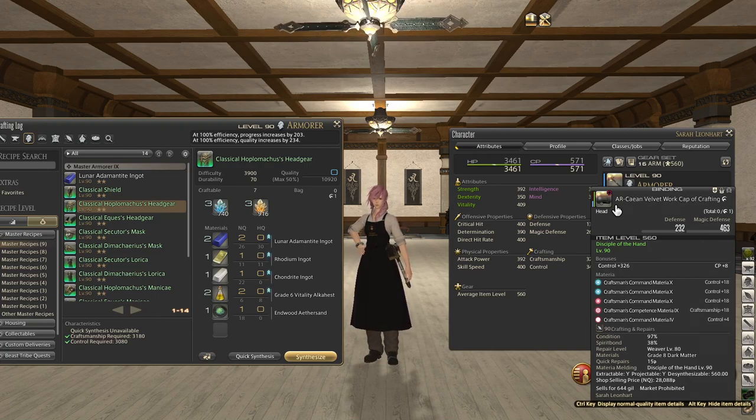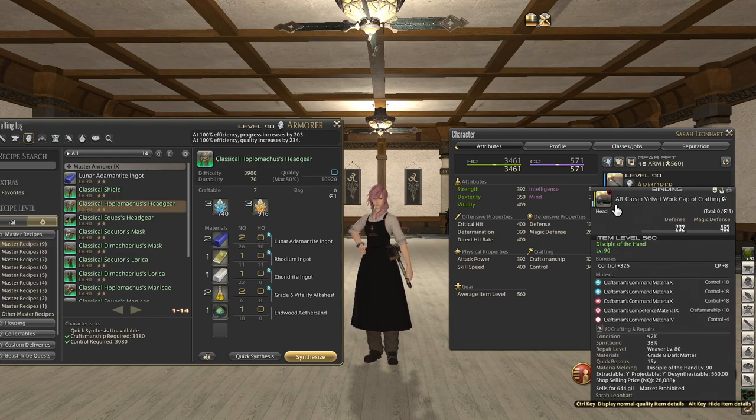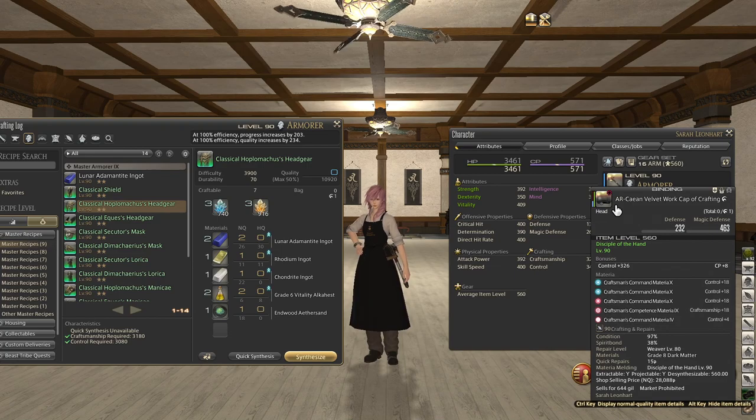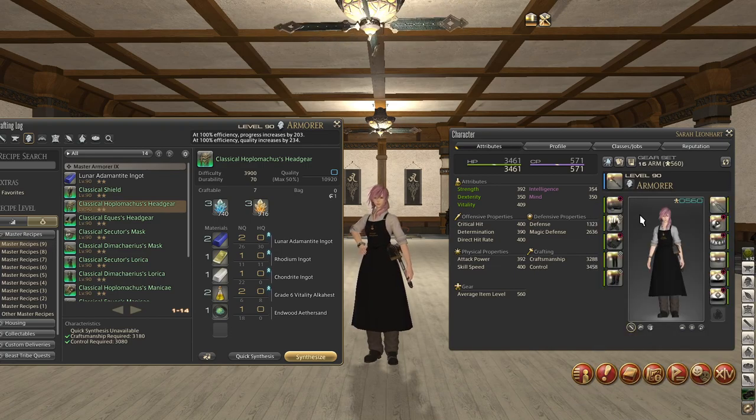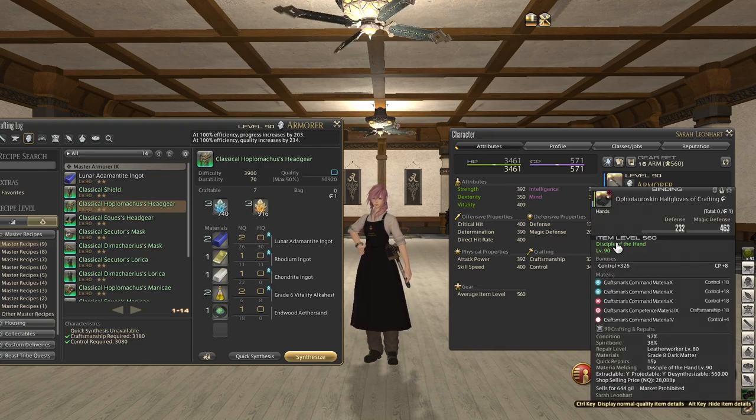The 4th slot I'm using is a control plus 4. You do want to pack in as much Craftsmanship as you want, so instead of using a Command Materia 10 you can use a Competence Materia 10 in the top slot and use smaller Command Materia — it's up to you however you want. Same thing with the body and same thing with the gloves.